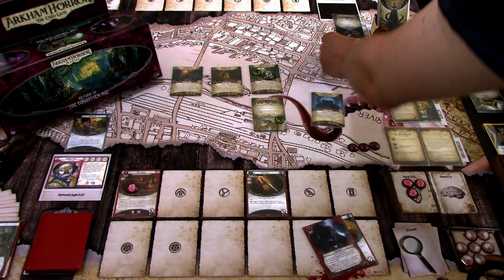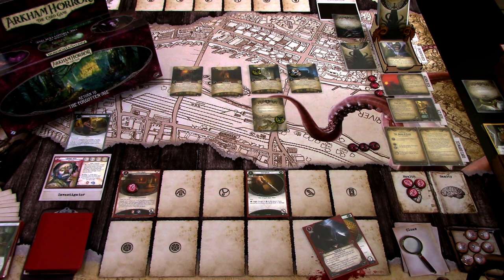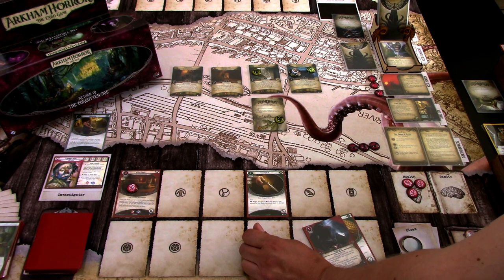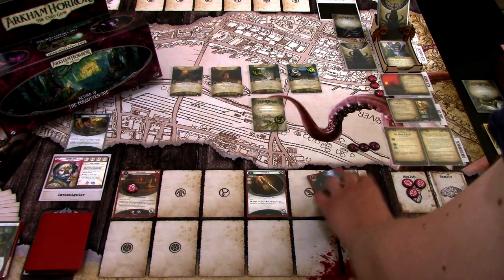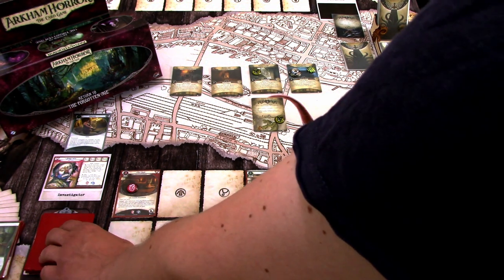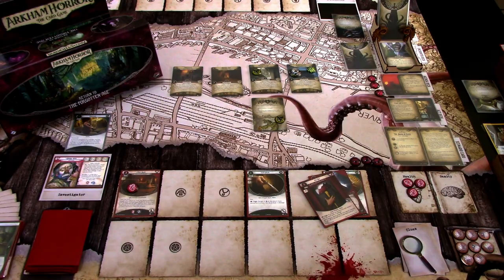Last action, I'll risk exploring since there shouldn't be any encounter cards in here. The first one is Grand Chamber, and it is connected, so we move there. Shroud of two and one clue. Check your supplies: if you have a map and there are no clues on Grand Chamber, Grand Chamber loses vengeance 1 and gains victory 1 — group limit once per game. Well, we don't have a map, so that will be a vengeance 1 location. Upkeep: draw a card, gain one resource.